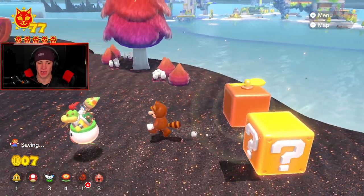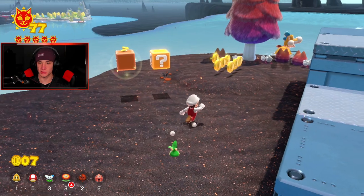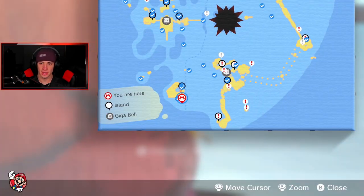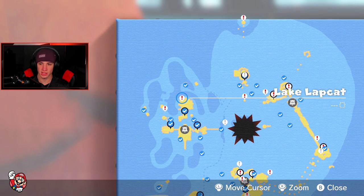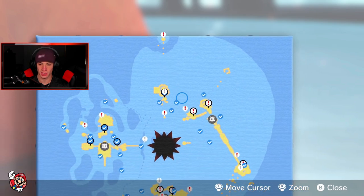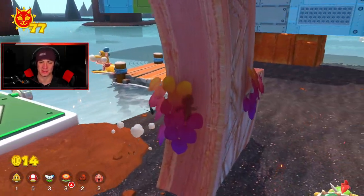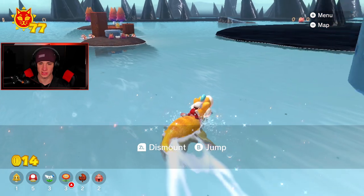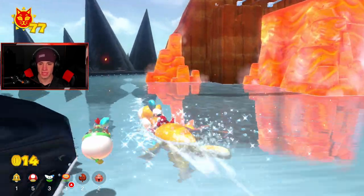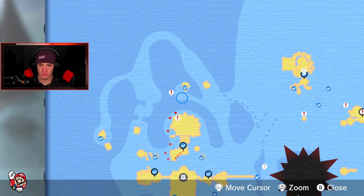We got that gold flag — this place is 100%! I'm going to switch and use Plessie. Let me check the map for where to go next. We need blast blocks — I can head over to some areas. There are all these little blast block locations. Fast travel is where it's at, makes life ten times easier. We're sitting at 77. The next one looks like it's on the backside of this volcano, let's go behind it.